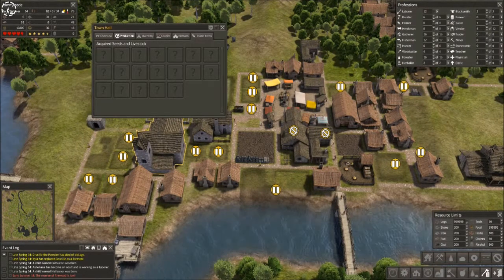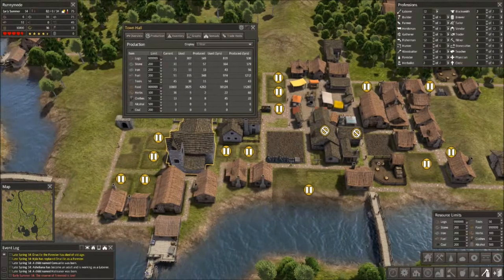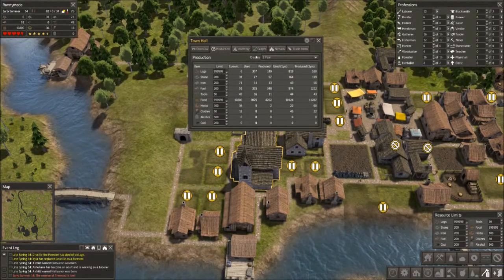Some other stuff going on at the town hall — it shows us our production, which is probably the most useful panel out of the entire town hall besides attracting nomads. It'll show you how much food you're using per year and how much you're producing. We actually produce barely more than we used last year, which is kind of alarming. We won't be building up a good reserve of food stock so that when we do get nomads, we can adapt to having extra mouths to feed.